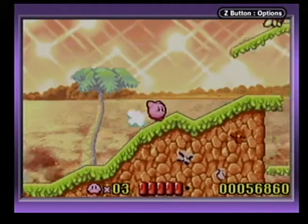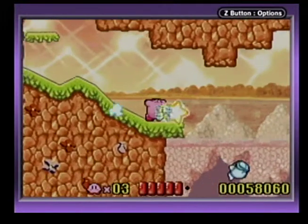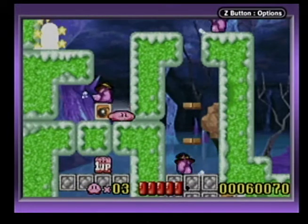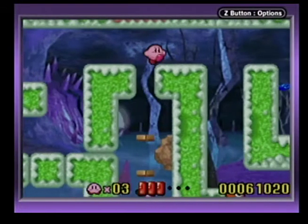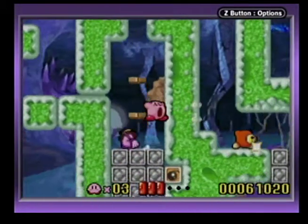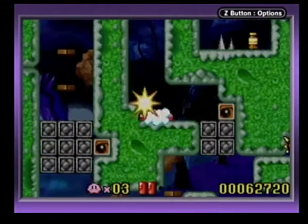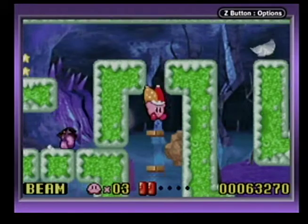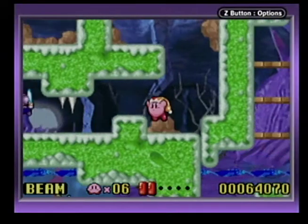Looks like we're continuing on with the island theme in level 4. Those guys have a big explosion range. There's a door over here. They're like little witches. I know how to get that — ha ha! Three lives! Wow. Those guys can actually jump over their own boomerang, by the way.